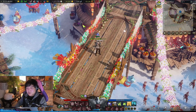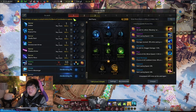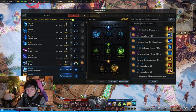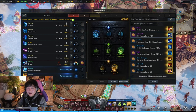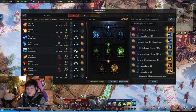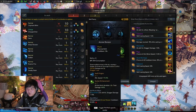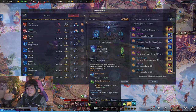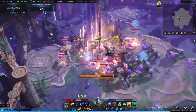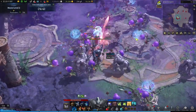Now for playstyle — chaos dungeons and mobbing versus bossing. In Tier 1 and Tier 2, I was messing around with Loyal Companion as a mobbing build and Death Strike as a bossing build. But right now I don't really feel like I need Loyal Companion for mobbing — Sharpshooter has a pretty good kit for mobbing in general. For mobbing, I swap out Deadly Slash for Claymore Mine and Sharpshooter for Arrow Shower, which provides a lot more mobbing capability.